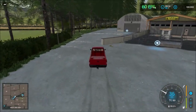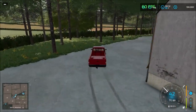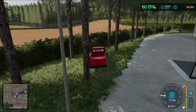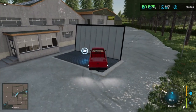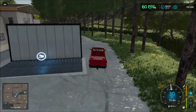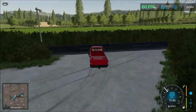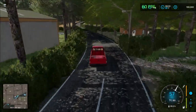Over here we have a sell point and the mill — Golden Fields. There is a production there as well. So one production facility and another sell point. Next we have three places of interest: the animal dealer, a sell point, and another sell point at the back. That's the three sell points and the animal dealer.